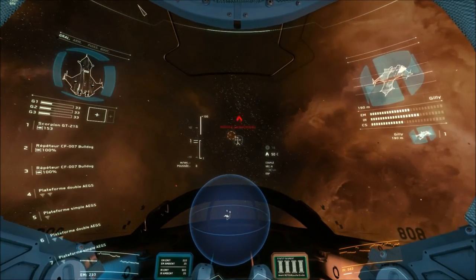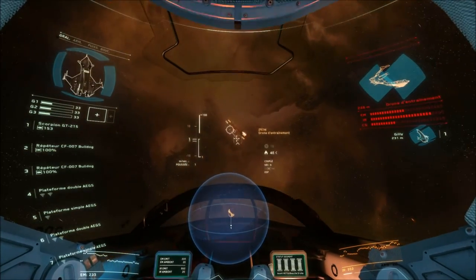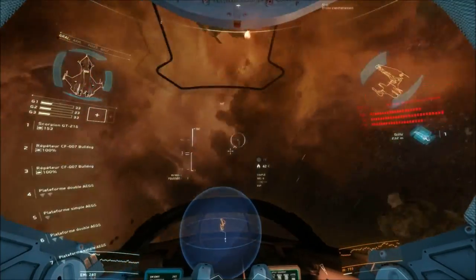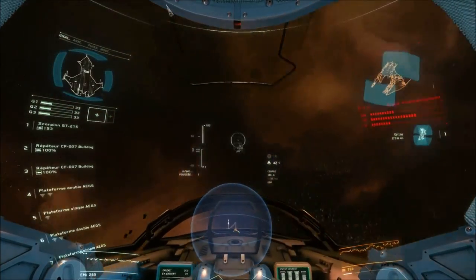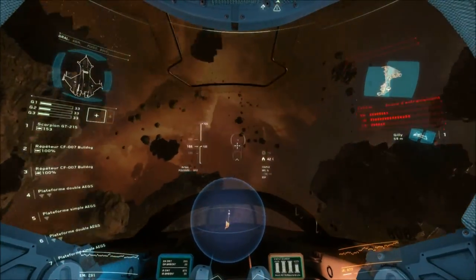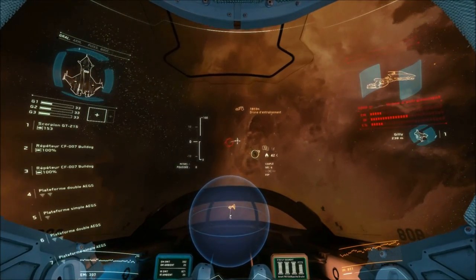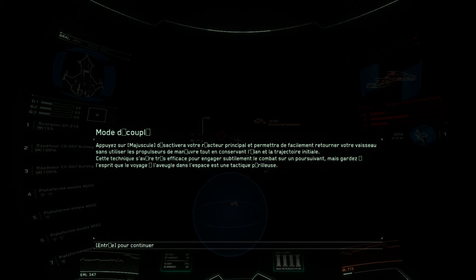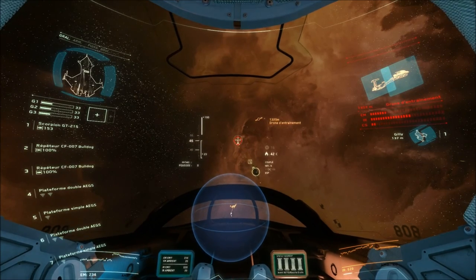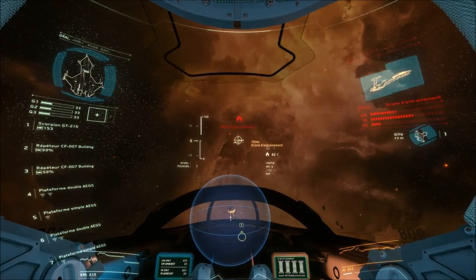Watch it, rookie — he's got lock, missiles incoming. You got your guns back, but I'll need more time to get your missiles up. If the drone gets behind you, enter decoupled mode to disengage your main engines and allow you to spin your ship around while retaining your original vector. It's a great way to dissuade your pursuer, but make sure you've checked your path ahead first. Give it a try — just remember to disengage when you're done.